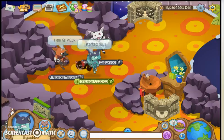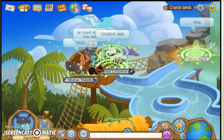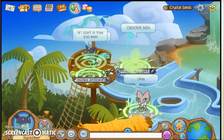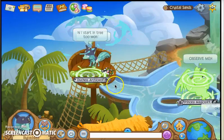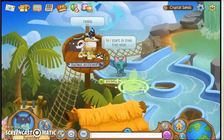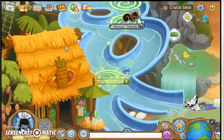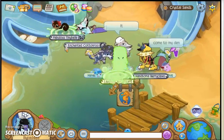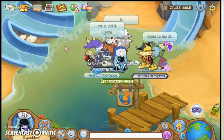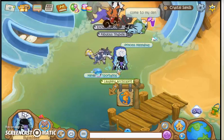Today we are going to do some Animal Jam Glitches. The first glitch is here at Crystal Sands. What you have to do is go on the water slide and change your animal while you're on the water slide. So I'm going to go on the water slide and then quickly change my animal. Now I'm changing my animal as I'm going, and then I land in a really weird position, which is just straight faced — a very weird glitch where you're just standing straight on.